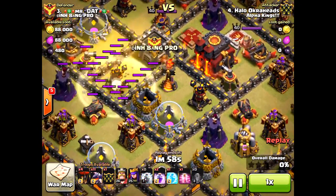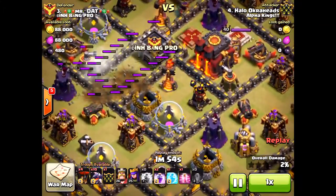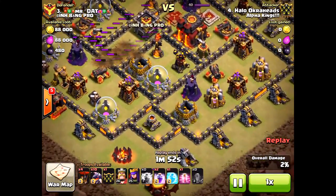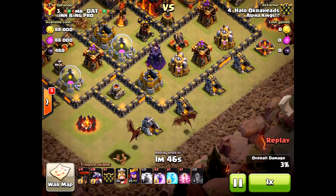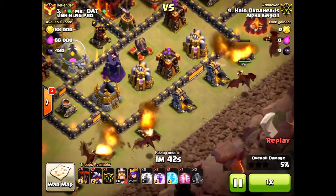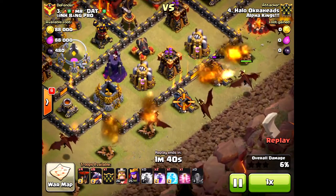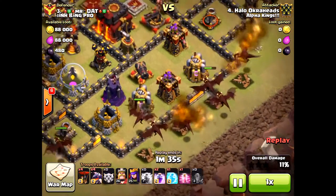Here we go — lightning first, put the earthquake down. Sadly there weren't many structures around that air defense; if they were closer I would have taken out a wizard tower or some other structures. Anyway, we're going to funnel in. Always start the funnel from the outside. I'm placing systematically so that air defense won't lock onto the dragons too soon.